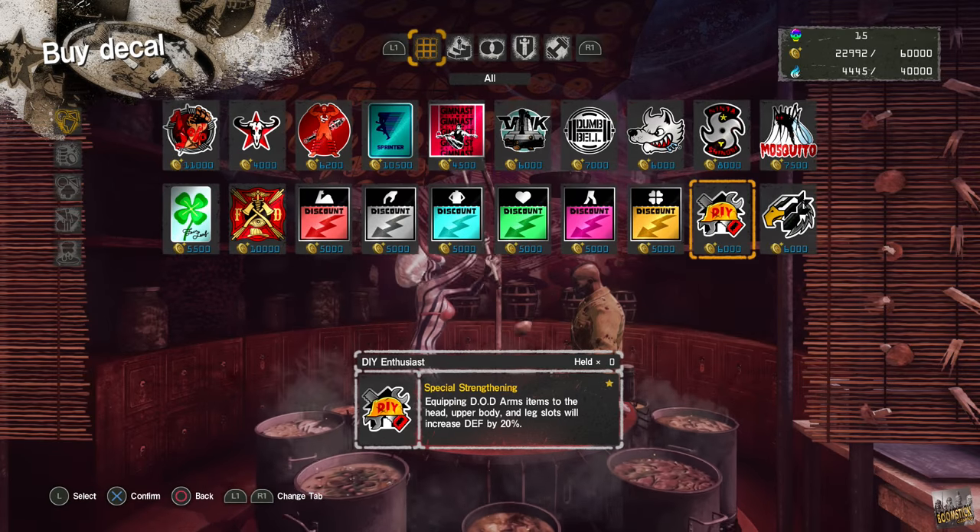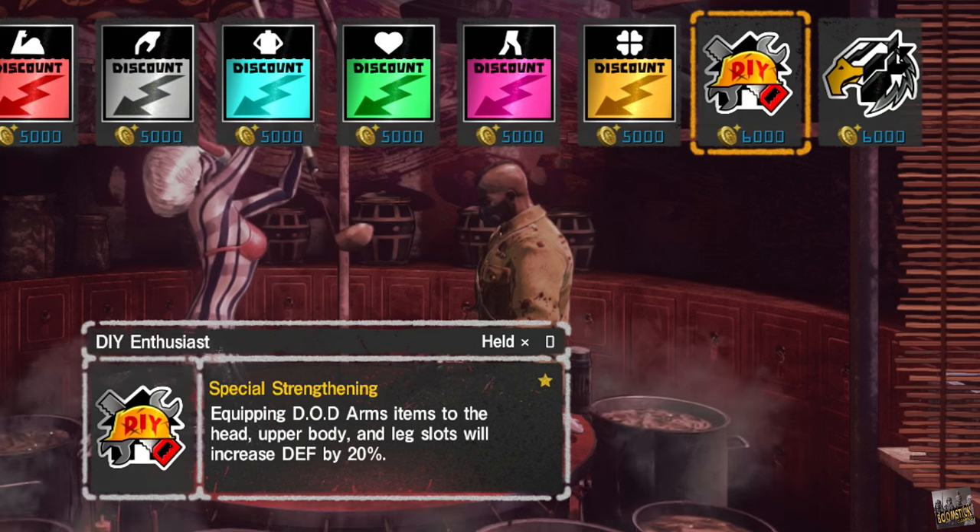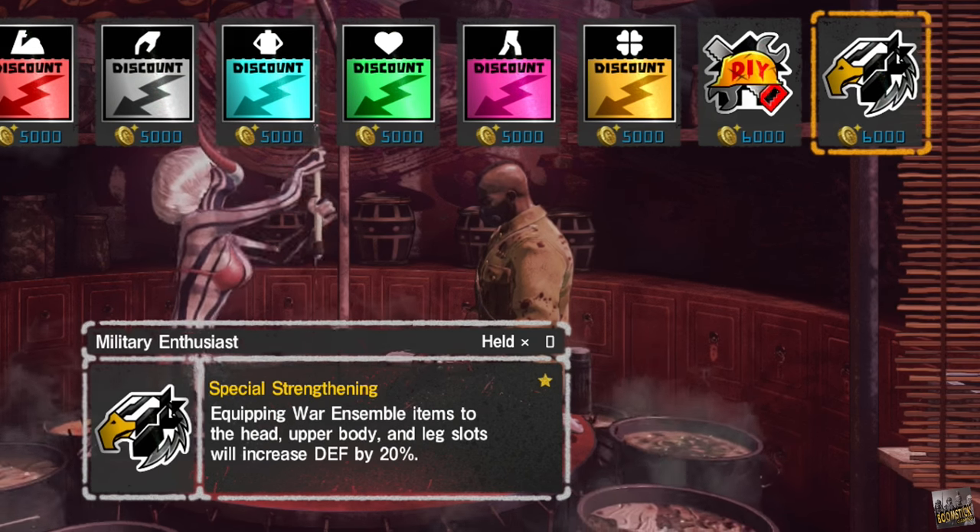Some stickers allow for a huge defense boost if you have matching armor. Make sure to do your upgrades accordingly.